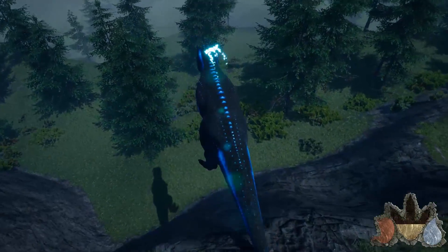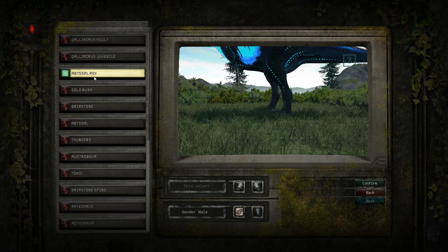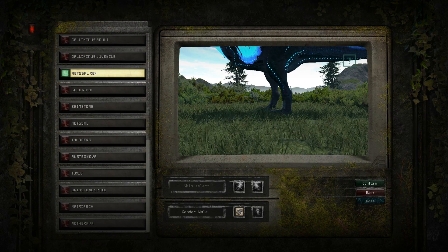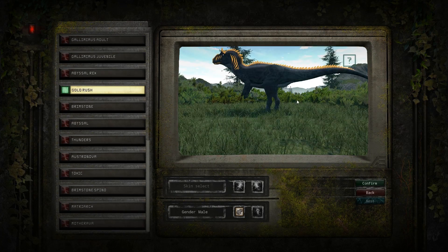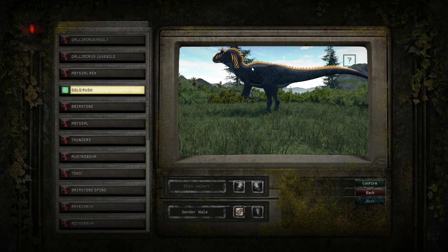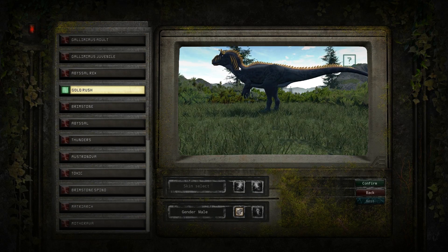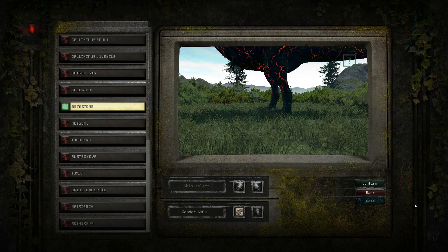There is no fall damage on the Primordial Tyrant server, so that shouldn't kill us. Going down the list, the Abyssal Rex is one of the newer creatures — when it was introduced, mods were broken on servers so I couldn't actually use it. This is the Gold Rush Aloe, which is the one I'm actually going to use. This is my favorite skin hands down. I love this Aloe. I hope it has custom sounds, and from what I understand it breaks legs very easily.